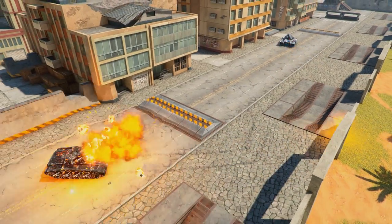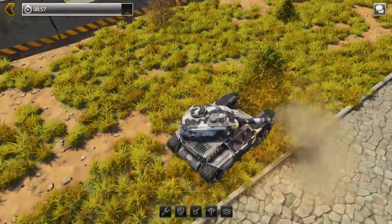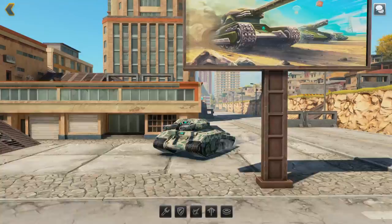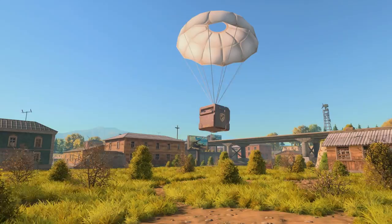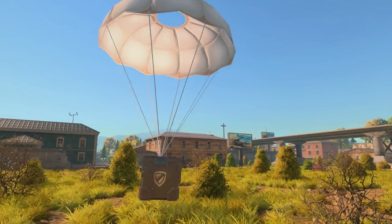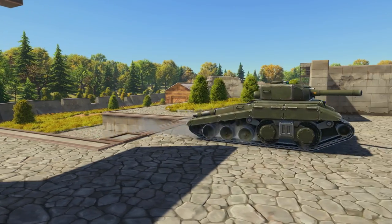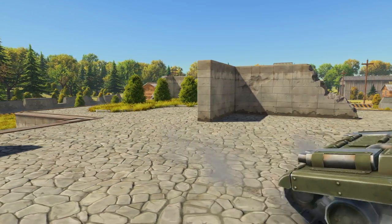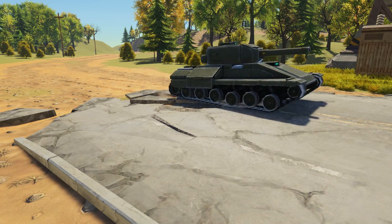Sounds are equally important — hull engines will sound differently depending on class. You'll never confuse an approaching Wasp with a crawling Mammoth. And probably the most important thing — each hull in Tanki X won't just look and sound different, it will also give you a unique feel when driving it. Our main task is to make each tank behave differently.